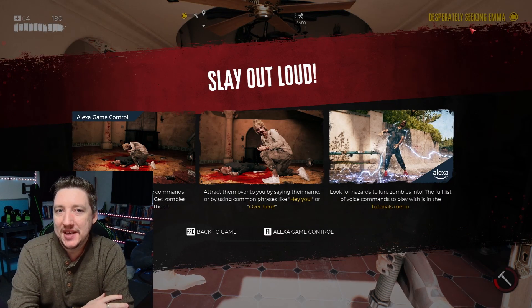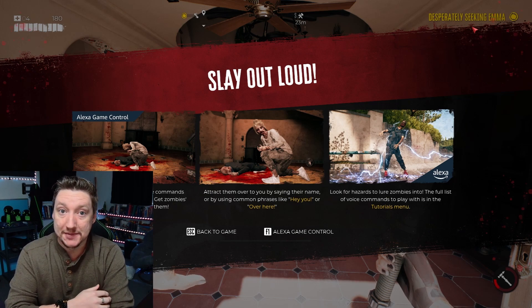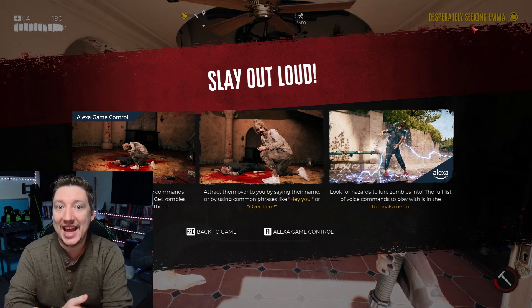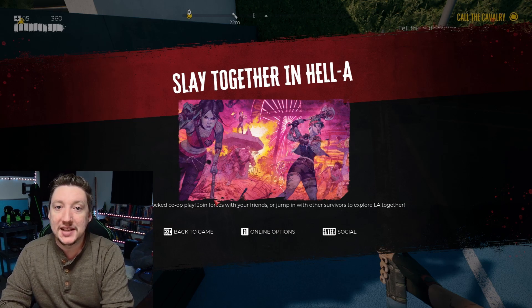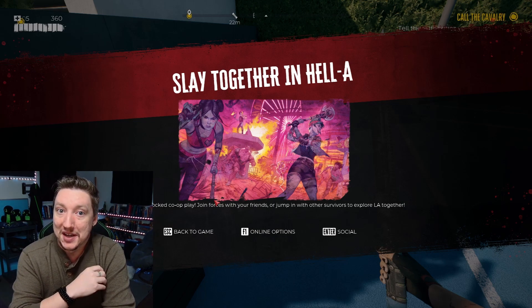I have to bring up some things I didn't really get to try out but that seem pretty neat. They implemented Alexa into the game, allowing someone to actually call out to a nearby zombie, attracting them closer or even activating abilities on command. And there's co-op. I don't have anyone to play with, but the idea of taking on a lot of zombies with a friend sounds like a lot of fun. It would be great having someone to watch your back all the time.